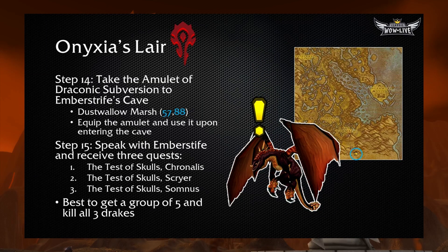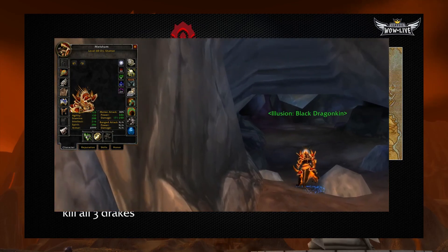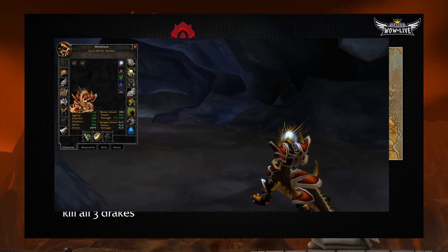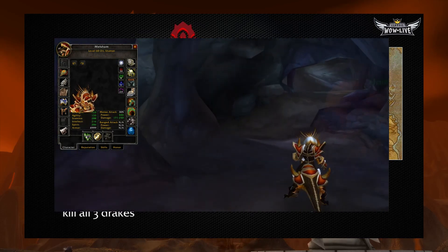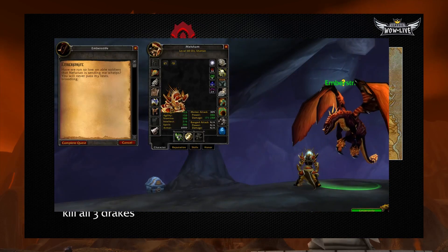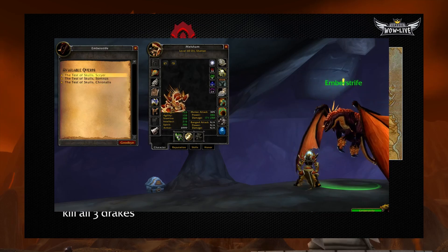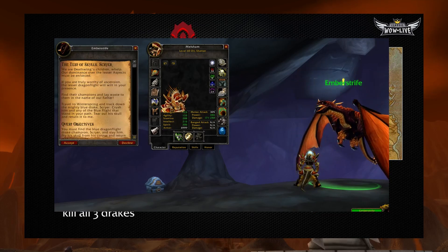Miranda will task you to take the Amulet of Draconic Subversion to Emberstrife's Cave. If you've done the Seal of Ascension, you'll know this cave well — it's in the extreme southern Dustwallow Marsh at 57.88. It's very important for you to equip this amulet before you head into the cave. Once you head into the cave proper, you're going to click on it and it'll turn you into a Black Dragonkin. Head up to where Emberstrife is, talk to him, and he's going to give you three quests: the Test of Skulls Chronalis, the Test of Skulls Scryer, and the Test of Skulls Somnus, which will task you with killing these three drakes.